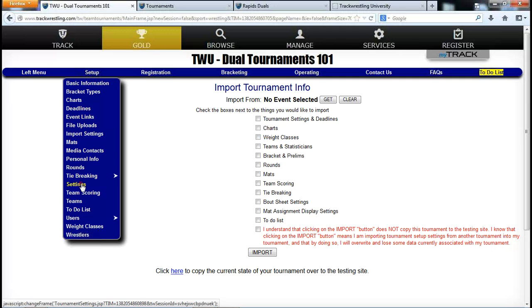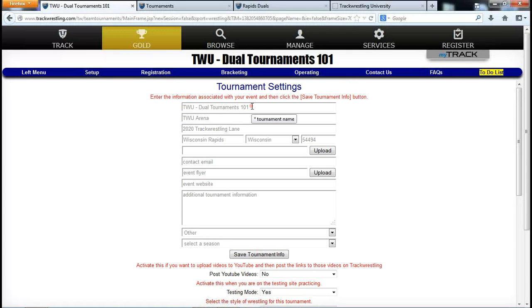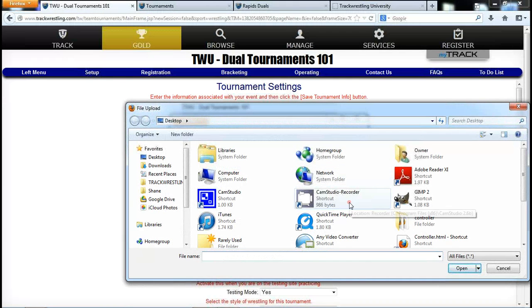In the Setup menu, go to Settings. Compared to individual tournaments, dual tournament settings are minimal — fewer moving parts. You can change the tournament name, address, or location and save the tournament info. Dates must be updated by contacting Track Wrestling. The Event Logo URL controls the logo shown on the home page — by default it shows the Track Wrestling logo, but you can upload your own by browsing from your computer.